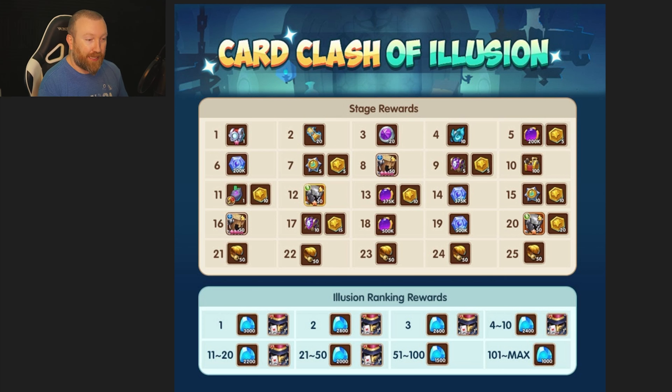The challenge stages unlock after the main stage, and rewards are sent to you based on leaderboard ranking. At a bare minimum you're getting a thousand gems, and the top 50 get a special avatar. Unused enchanted cards will be cleared after this event — you cannot save them for future Card Clash of Illusion weekly events. Rewards in stages nine contain a Luxury Cloud Island Chest, which is a completely new chest we've never seen before.